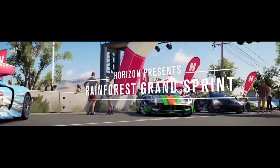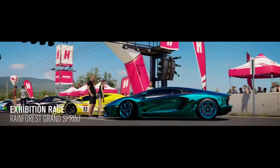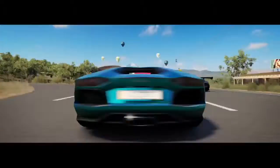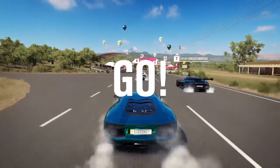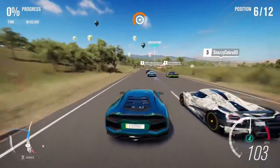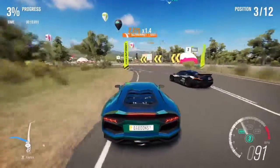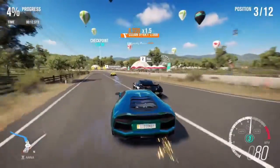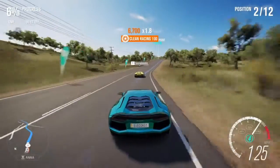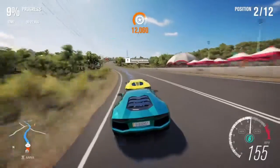Oh, here we go — a sprint race. There's my car, the blue one. Start racing and we're gonna win because I'm too good — I'm already passing everybody. I'm gonna pass them — hey, don't get me! Break, break! I have already said I'm using the steering wheel, I think I did mention it — well if not, I'm using the steering wheel.